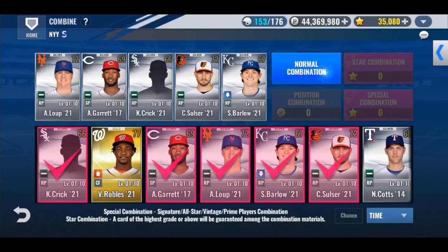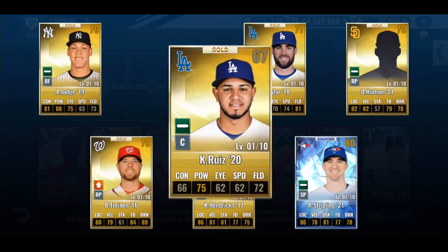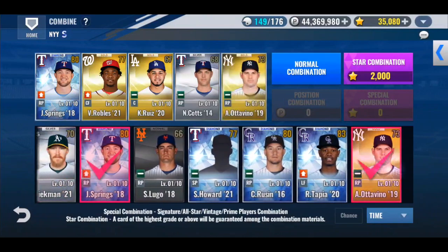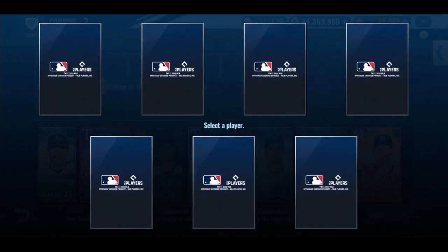Kyle Crick. Come on baby, give me a gold so I can do this combo. Now it's gonna give me the raw Stripling because I need the gold. It actually worked out for once — we actually did it, we saved it. Normal combination. I have been pulling so many golds today.